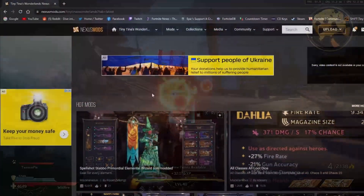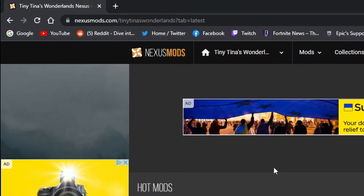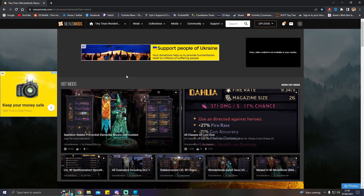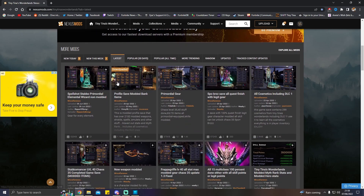There is a website called nexusmods.com — I'm going to link that in the description below. You'll be able to copy and paste that into a web browser, and on this site you can pretty much get any possible modded weapon, spell, or even a full account playthrough for absolutely free. The first thing you need to do is create an account, which is completely free and will take you just a couple of seconds. I'd recommend using an email address you don't use very often.